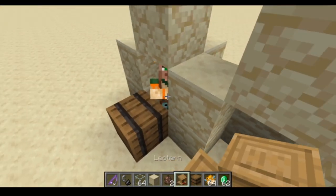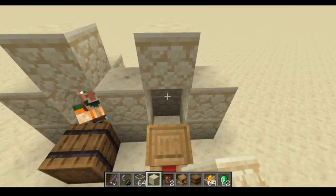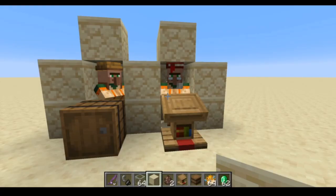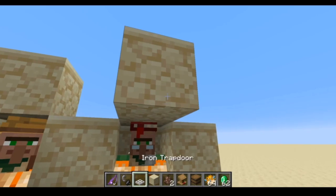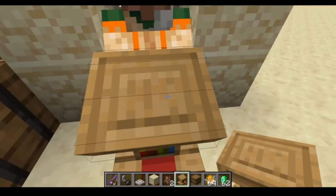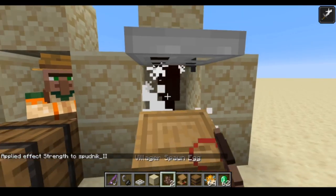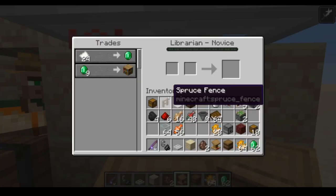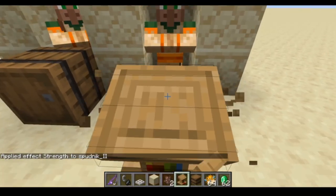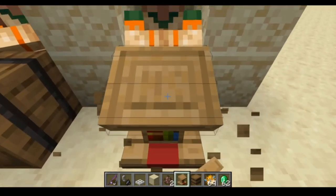Now we're going to build our first librarian. Librarians are tricky because their trades aren't perfectly lined up like the fisherman's - we have no idea what book he'll offer. You also get a lot of XP from trading. What we want to do is use a non-full block to keep him in his spot - if we break it and place it again, he will change his trades. We want Mending for our fishing rod, and then Lure 3 after that. This might take a bit - villagers are the most frustrating thing in the game.